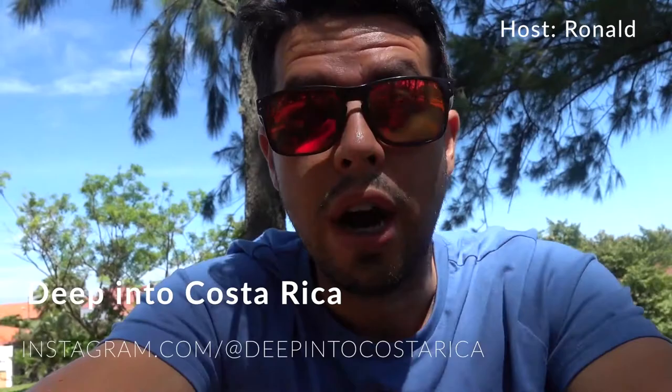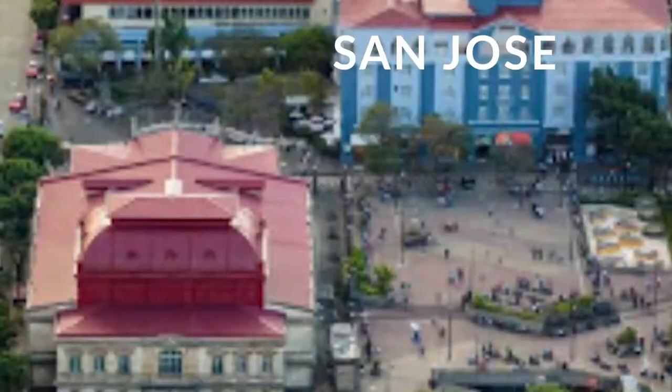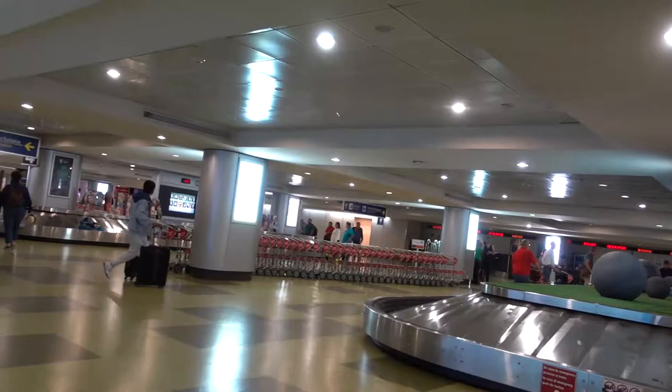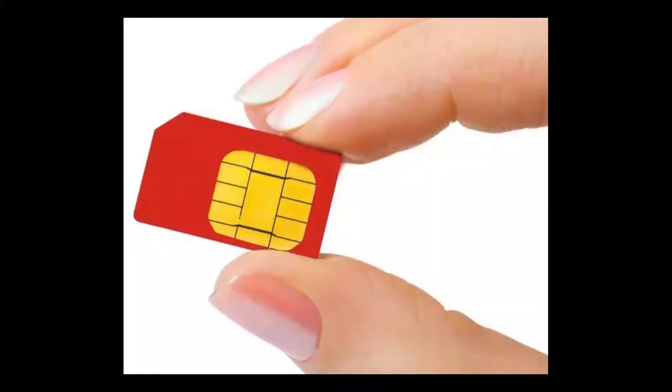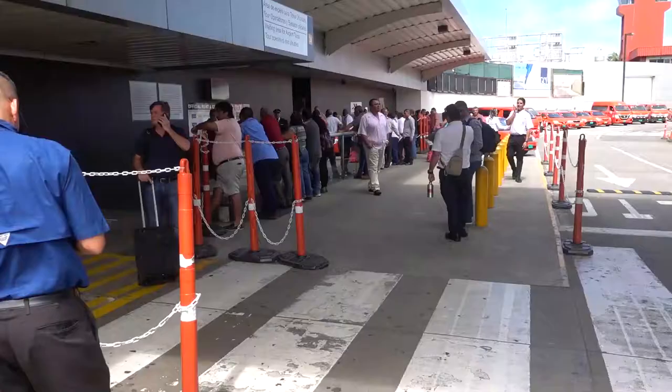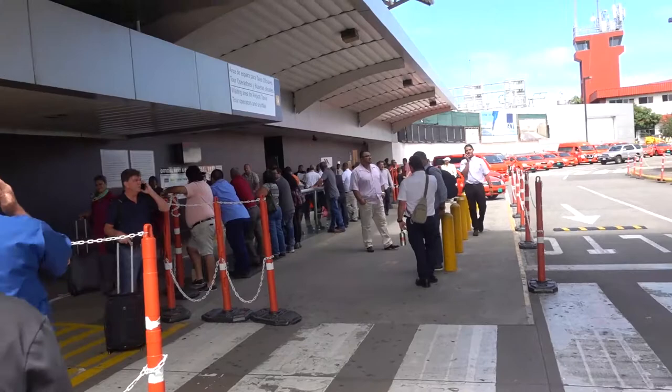Hey guys, welcome back to Deep into Costa Rica. I just made a video about how to get to San José center from the airport Juan Santamaría. First thing first, I highly suggest you pick up your luggage and then get a SIM card. You can get your SIM card at the airport.